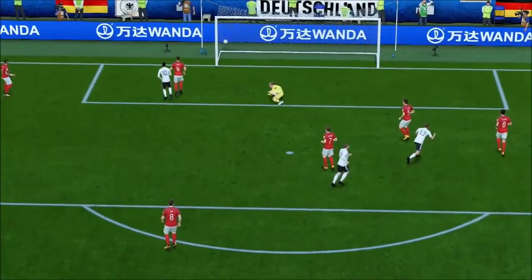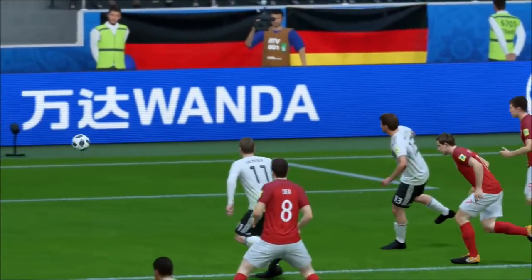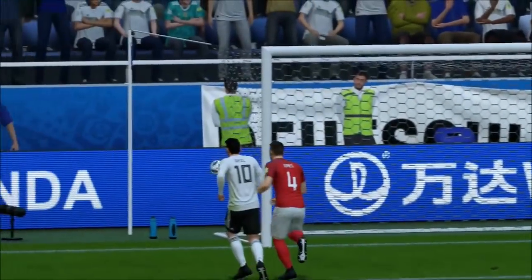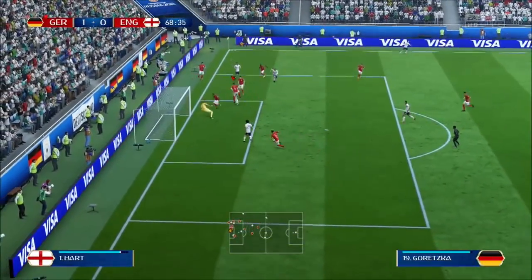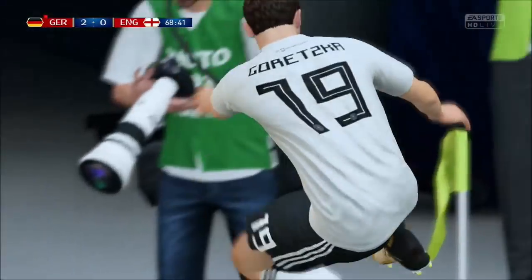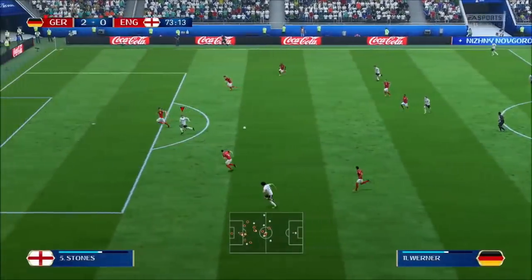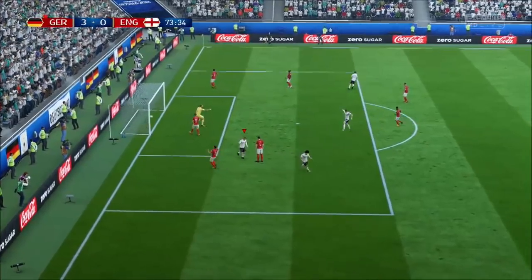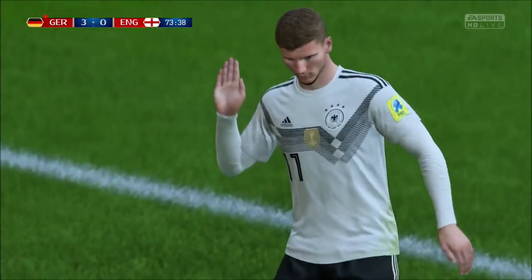Every game possesses a certain element where you wait with bated breath — whether you're going to score or make that key tackle, and what the referee's decision will be. We see Muller cutting in on his left foot and curling it in past Joe Hart to claim a 1-0 advantage for Germany. Then Muller picks up the assist and finds the substitute. And finally the third German goal — it's Werner.